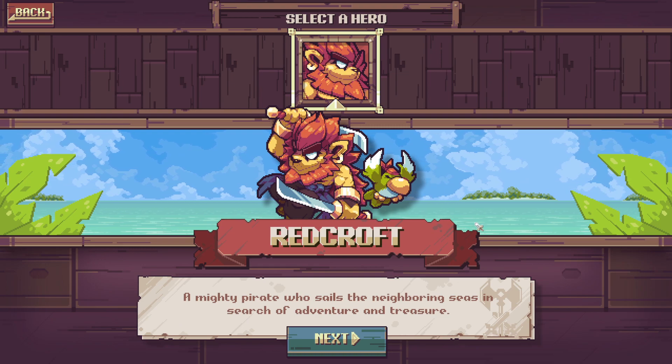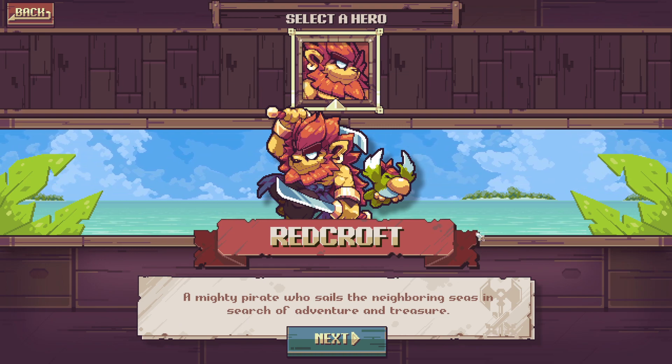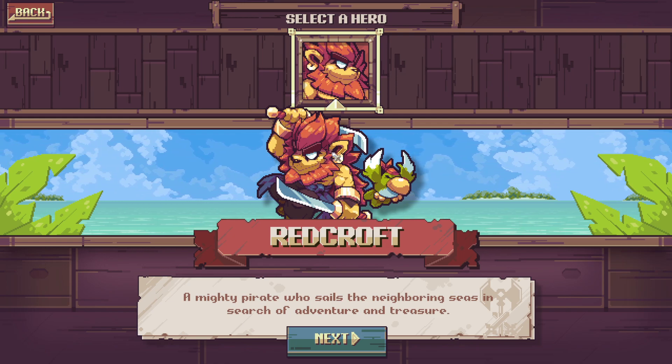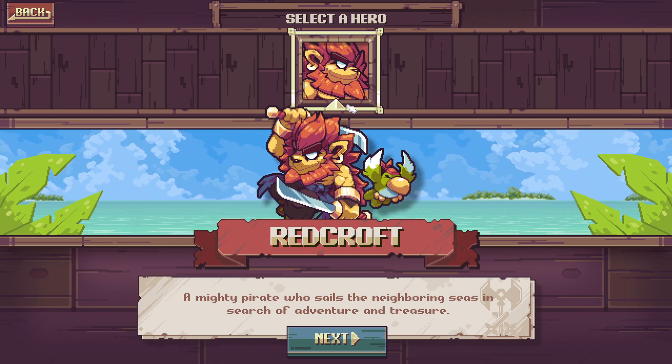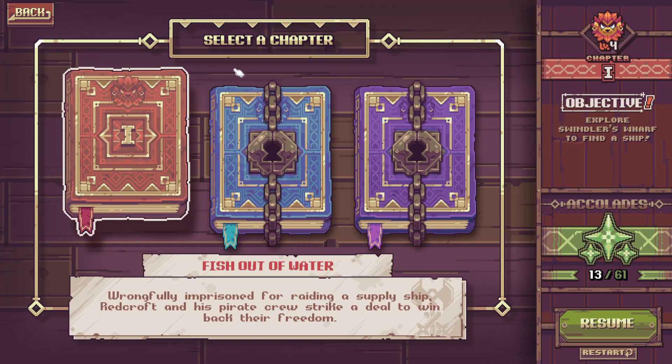In this demo version we have the Fables version with only one hero — a lion pirate named Redcroft. A mighty pirate who sails the neighboring seas in search of adventure and treasure. As you can already see, this game has amazing pixel art. It has so much style and personality. I love it.